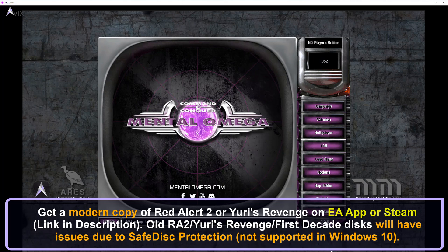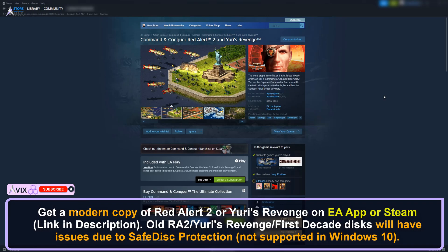Hello and welcome to my tutorial on how to install Mental Omega. You will need to own a copy of Red Alert 2 and Yuri's Revenge. You can get this on Steam.